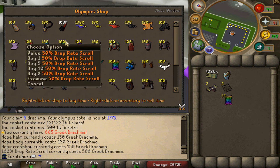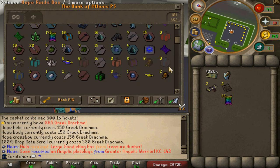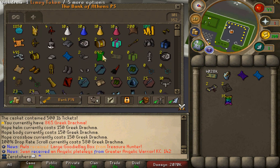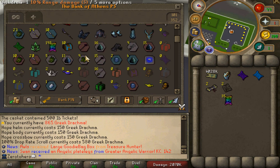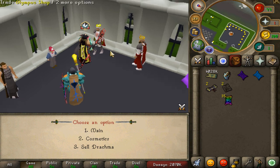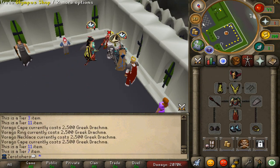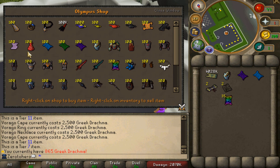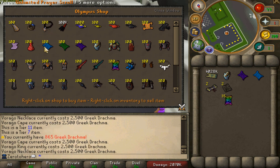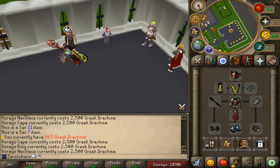Apparently I already have the 100 drop rate scroll and also the unlimited price scroll — I have it twice, someone probably donated it to me. So we have quite a bit of stuff already. What I'm going to be purchasing next is Virago pieces — it's a tier upgrade, four pieces in total. I'm currently only at 865 Greek drachma so not enough yet, but Virago pieces and after that probably some odor darts.